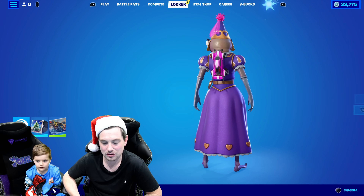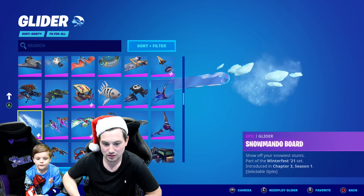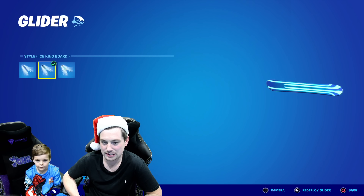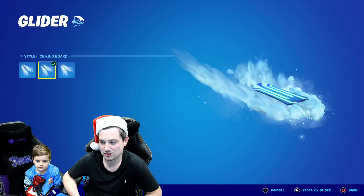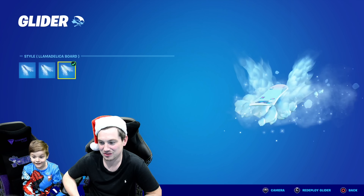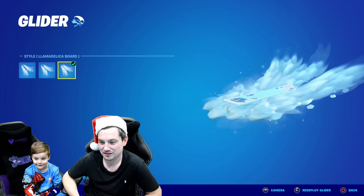Oh, I need to show everyone really quickly — I forgot to show everyone the styles. Edit style. So this is the Snowmando board. This is the Icekin board. That's nice, they're nice colours. Watch the bottom of this — look, it's a llama at the bottom. That's really cool. I think my favourite is going to be the llama.